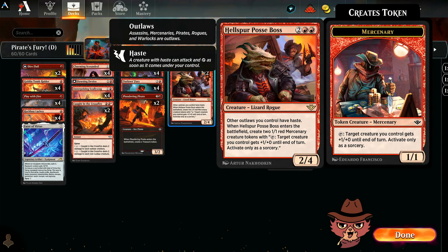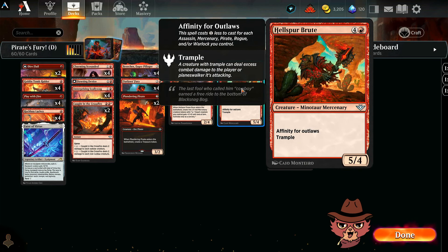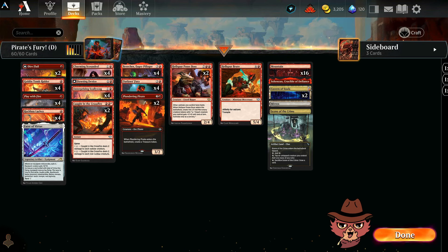We also have Hellspur Brute as another top end — a five-mana 5/4 with affinity for outlaws, so it costs one less to cast for each assassin, mercenary, pirate, rogue, and/or warlock you control. It also has trample. I don't think it's going to be unheard of to just drop this for two mana and be pretty happy about it.